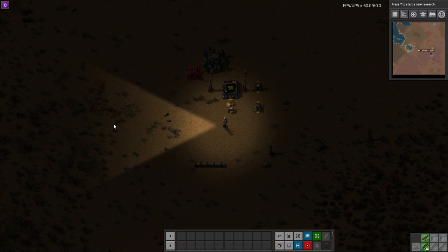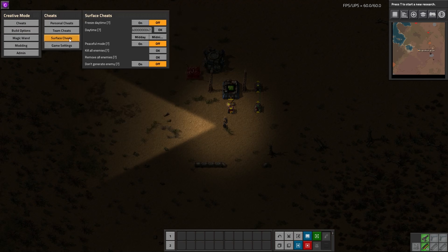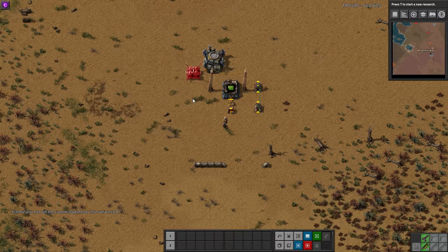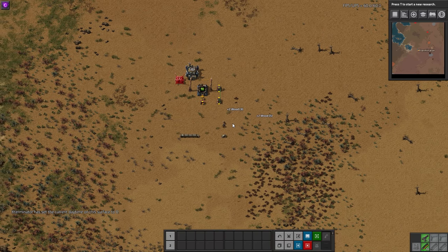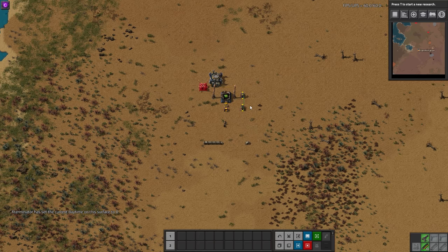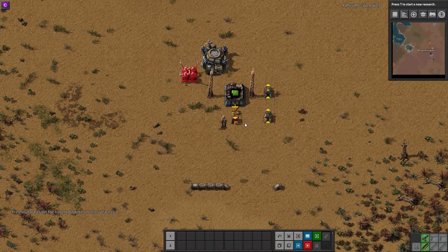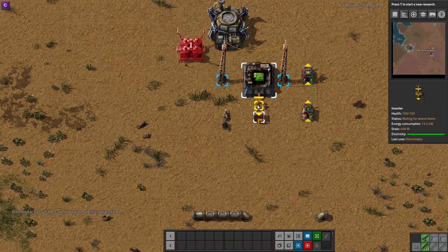Hey there guys, welcome to Analia Factorio mod spotlight. I'm Exterminator, and today we're covering the Picker Dollies mod. Basically what this does is it allows you to move entities around freely once they're already placed, which is really cool. Normally in vanilla you'd have to pick up whatever you want to move and replace it somewhere, but this lets you do it without picking it up, and on top of that it will maintain its conditions and wire connections.